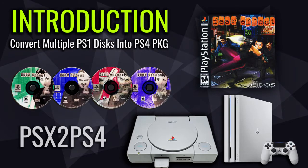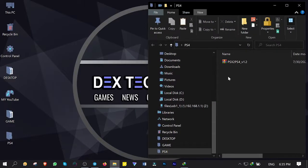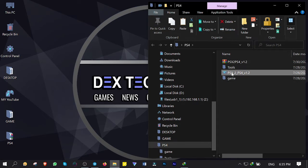First off, you want to download the PSX to PS4 converter — I put the download link in the description below. On your computer, make a new folder and name it PS4. Drag and drop PSX to PS4 into the PS4 folder. Open it up, make a right click on it, then extract it here. Double click on PSX to PS4 and run it.